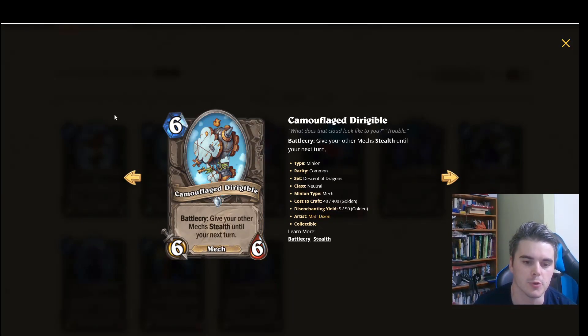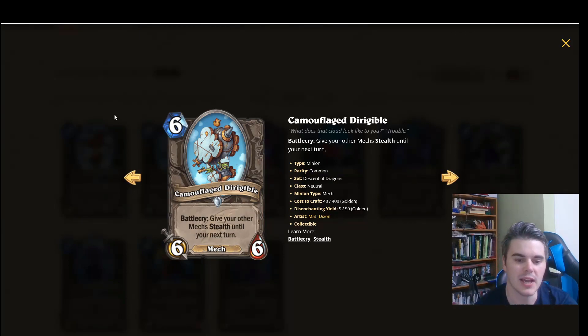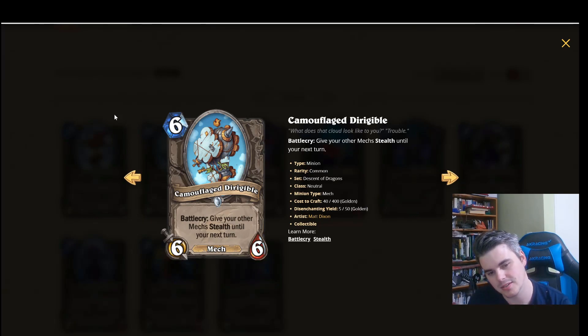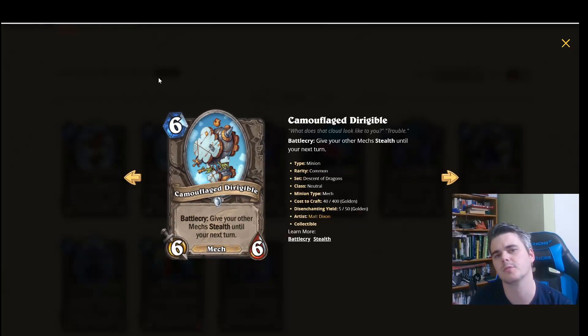Next we have Camouflage Dirigible — pretty sweet art on this one, pretending to be a cloud. 6 mana, 6/6 Mech. Battlecry: give your other mechs stealth until your next turn, so a little Conceal for your mechs. Seems very filler-ish; stats aren't that great. It might help you push some face damage, but I don't think it's something you really want to commit to a deck. Even if you Galvanize this to 5 mana it's still not that impressive. Seems sort of pack-filler-ish, but you'll end up discovering this sometimes if you're Dr. Boom and it's not the worst thing in the world.